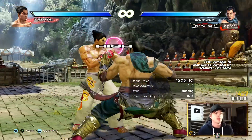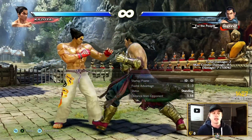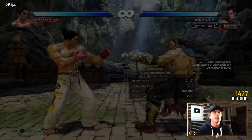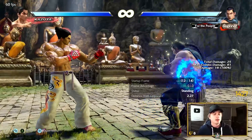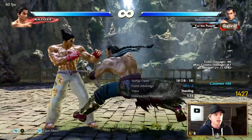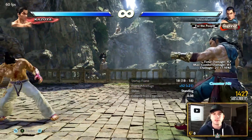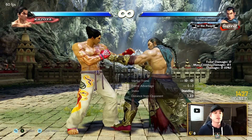Up-for-2 — dear god, is this a good move. Safe on block — well, minus 12, minus 10 — but the pushback is so huge I don't think even Gigas can punish it. It's plus 3 and it hits from the side. Super evasive. This move is godlike — the king of evasion.